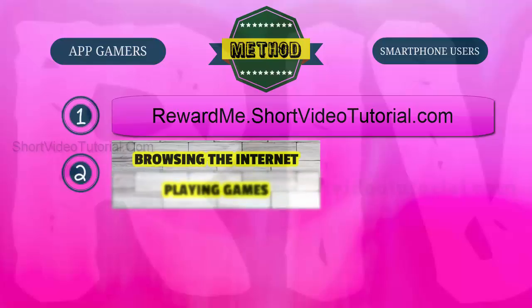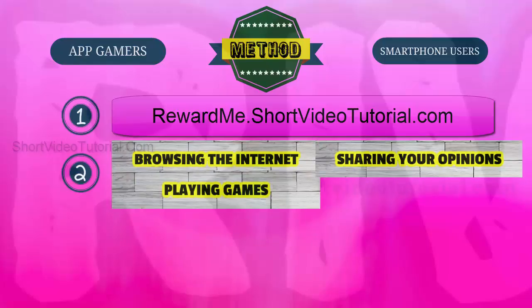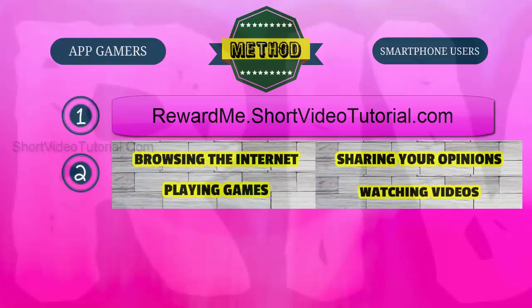Step two: start collecting reward points by completing simple tasks like browsing the internet, playing games, sharing your opinions through online polls, and watching videos. New tasks are added daily — just log in daily and complete simple tasks to earn more reward points quickly.